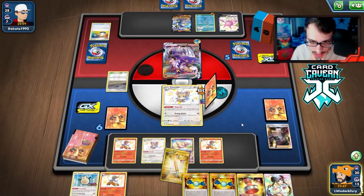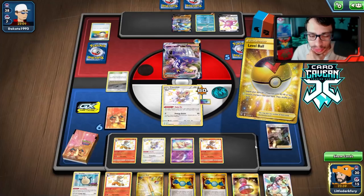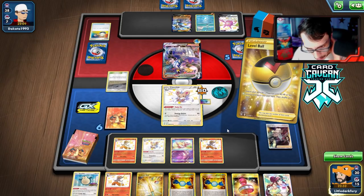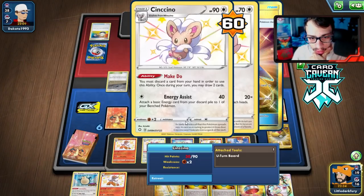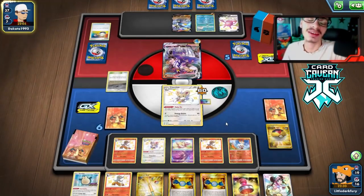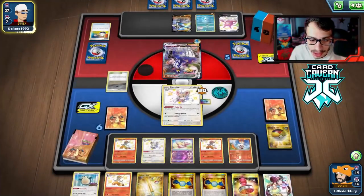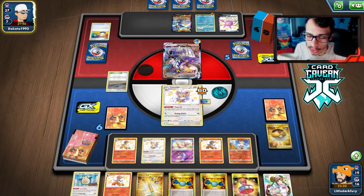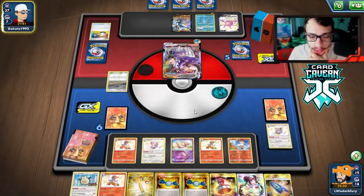We'll Boss, come on give us energy — nothing. Not getting energy there is really, really bad. We can still win, but that makes our win condition even harder. Technically we can win if we just attack every single turn, which shouldn't be too hard, but whiffing the attack there is super unfortunate. Maybe we should have done Make Do before Bruno. Maybe we should have given the other Cinccino more time since they might not have had the KO.